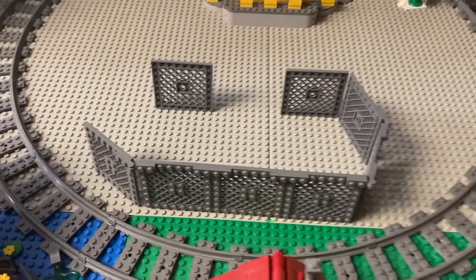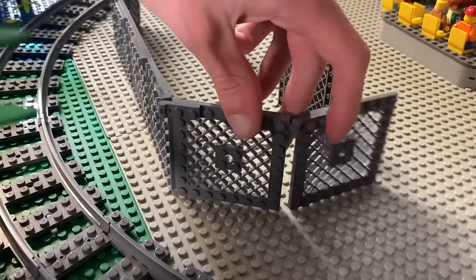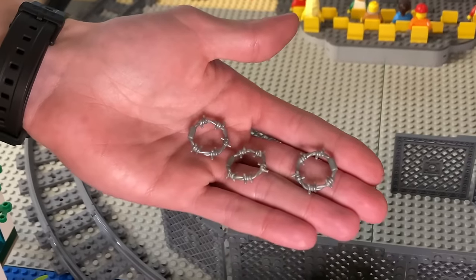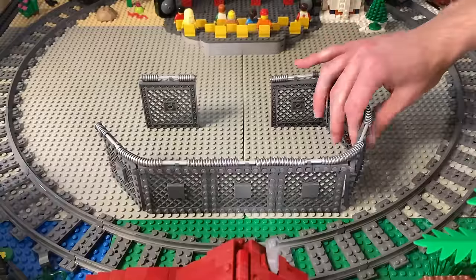This layout will give us just enough space for the three remaining houses. They'll be secured using illegal building techniques and clips. Although I really wanted to make the whole thing with barbed wire, we just don't have enough of those pieces, so these flexible tubes will act as a rim instead. A couple of extra plates later, and the fence is done.